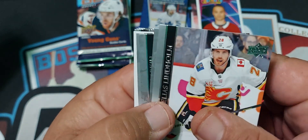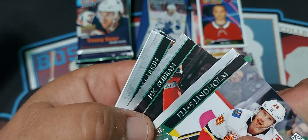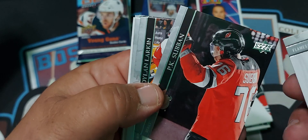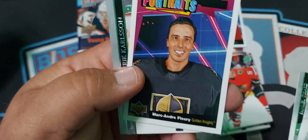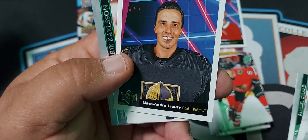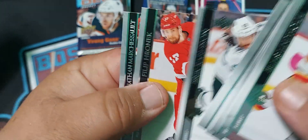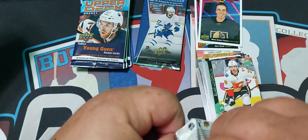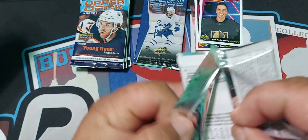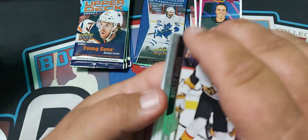Got another portrait card. I don't know any of these. Marco Andri Flurry. Still no young guns — we're just upset here. Young guns are supposedly one per pack — I guess we don't get them.